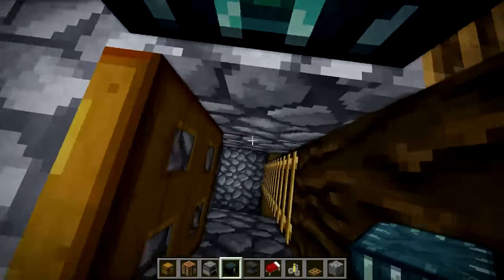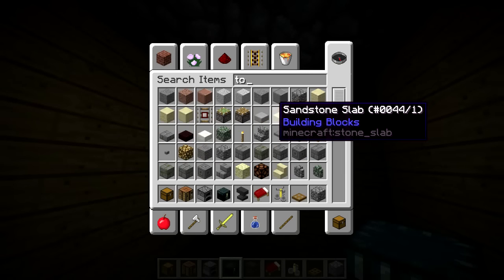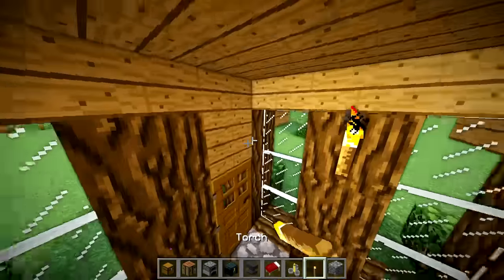You can put a brewing stand over there if you want, but I'm going to save the brewing stand for downstairs. Might as well just do an ender chest in the corner. Let's get down to work on the underside of the build. We're going to need some torches, or else this build is going to be fairly dark.